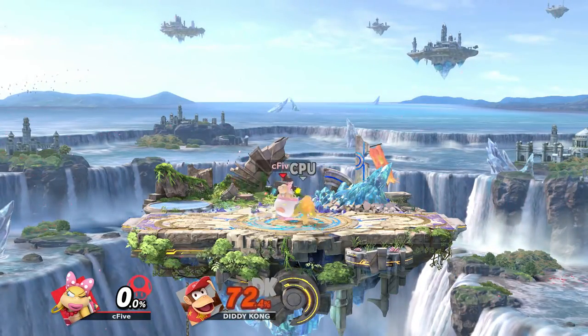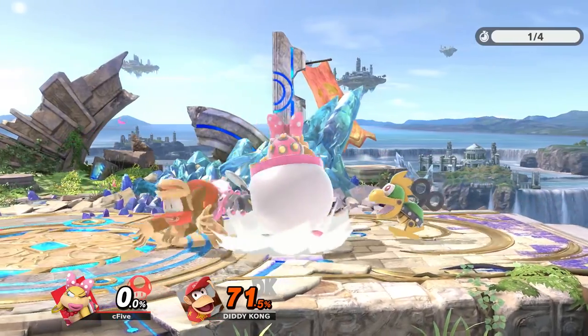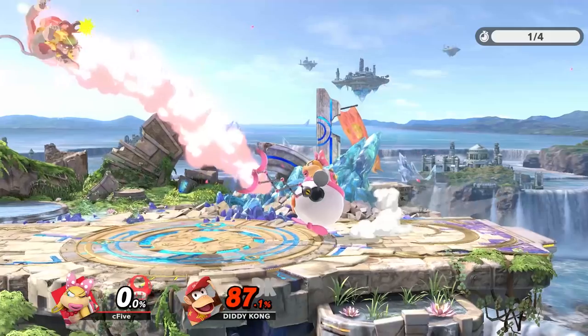After throws, the Mecha explosion will always knock opponents farther away from Wendy, since they face Wendy while getting launched. But at least the explosion connects.